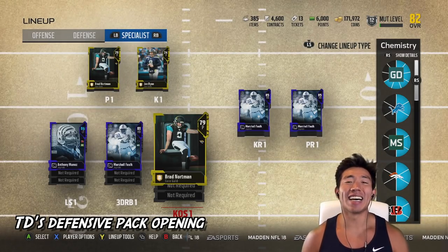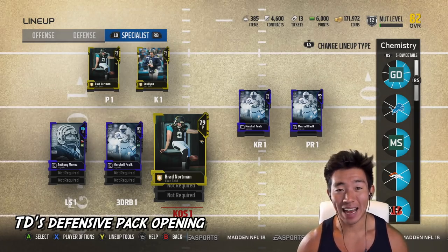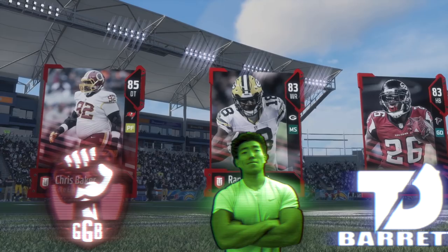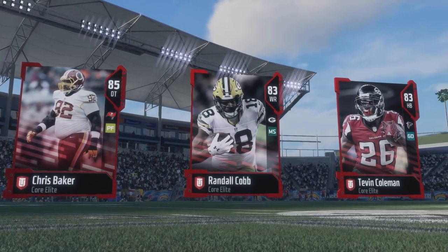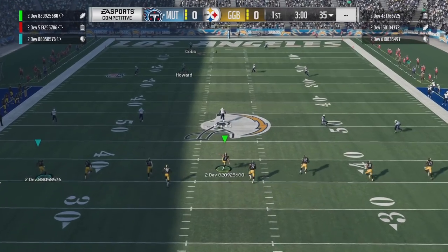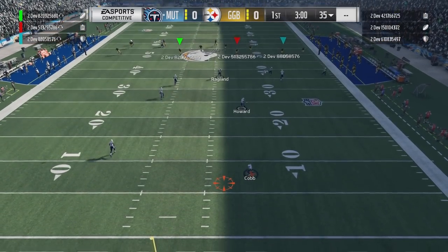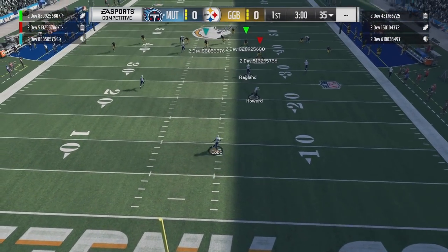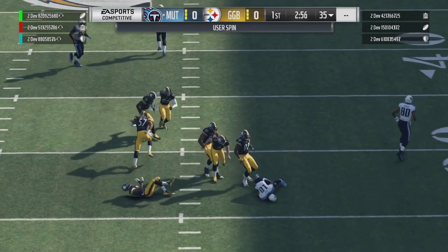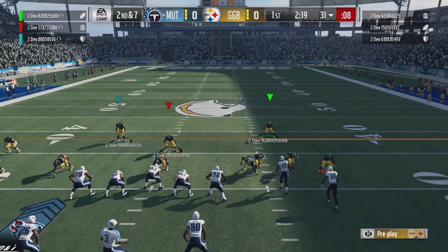Now let's get to the six-YouTuber pack-and-play. The lineup is me, GGB, and TD Barrett versus Cookie Boy and the Wieners duo. I color-coordinated our team so you know who we are: I'm green, Dubs is red, TD is blue.